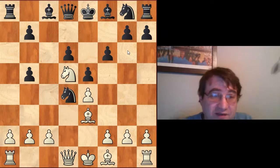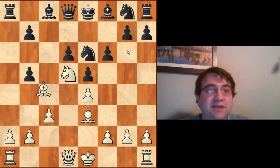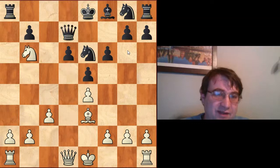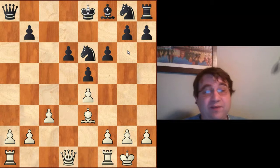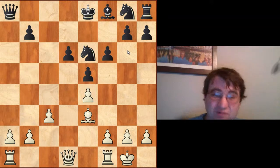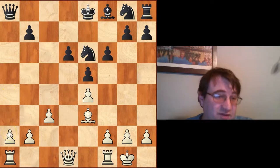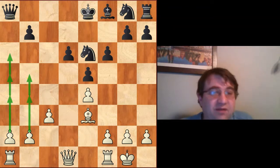Nd4 is a lemon here — it blocks the bishop directly and seems like a direct attempt at refutation. We just kick that knight back with check, and after Bd7 we play check and then the whole idea: Nb6, we get that fork anyway, grab on a8, and simply castle. This position is not just slight edge white — it's somewhere between major to decisive advantage white.